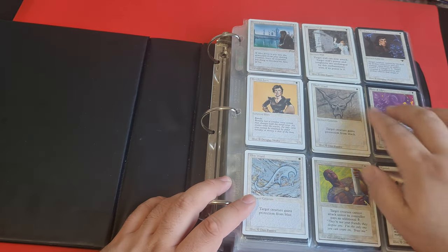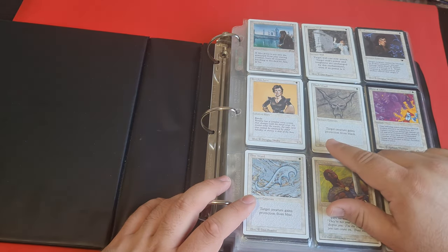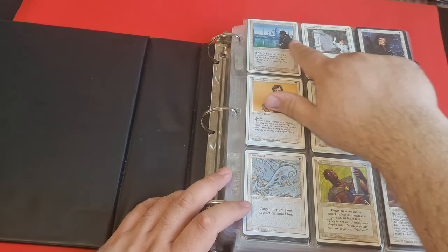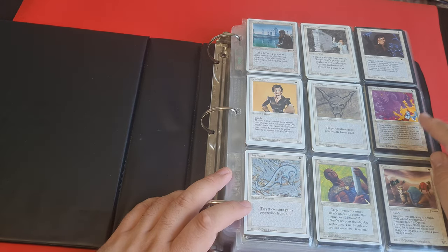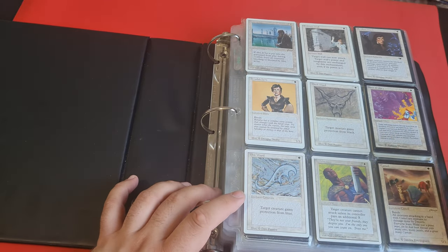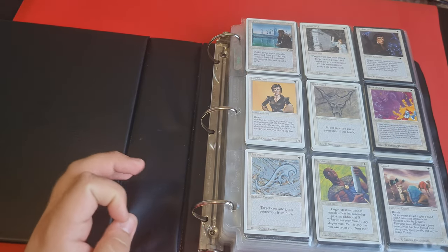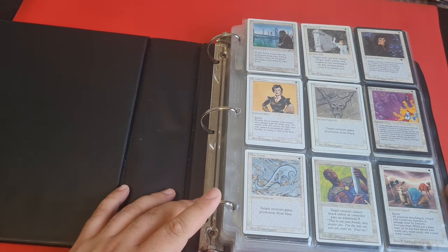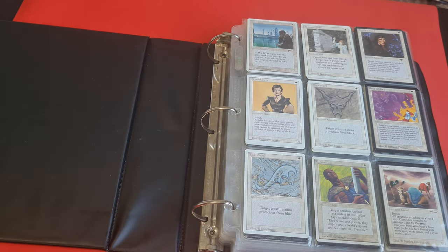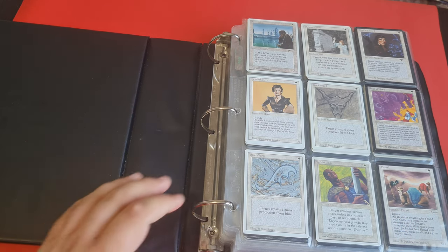Here we are going to see the cards that are arranged — and this definitely did take me a long time to do. They are arranged number one by mana cost and number two alphabetically. As for the colors, the arrangement goes white, green and blue in this binder. Then we have red and black in the second binder, then multi-colored cards, then artifacts. The third binder is dedicated to lands — first non-basic lands and then all of the basics.